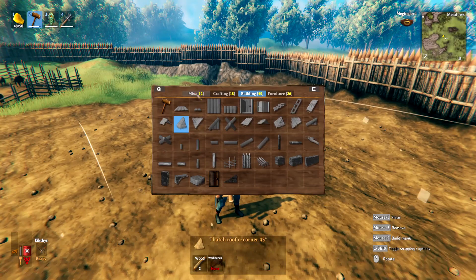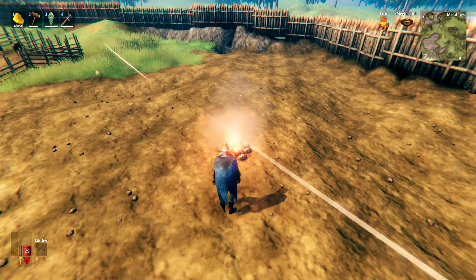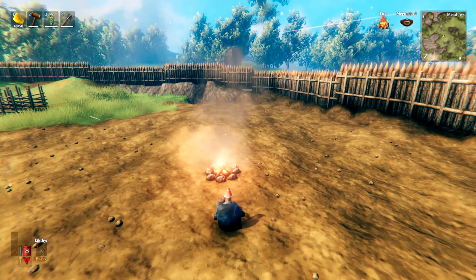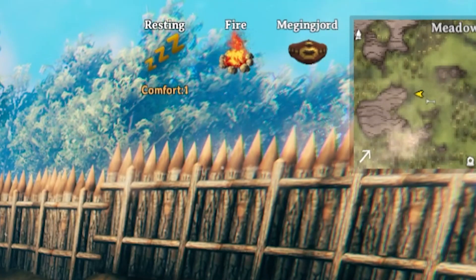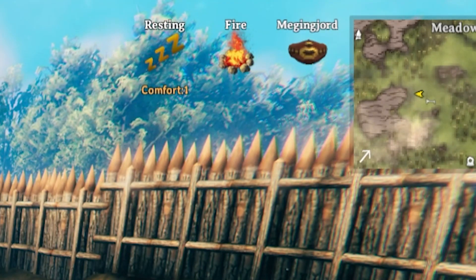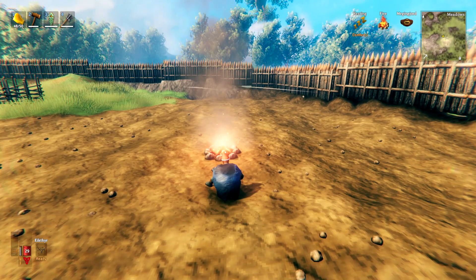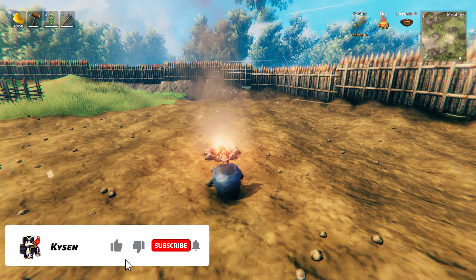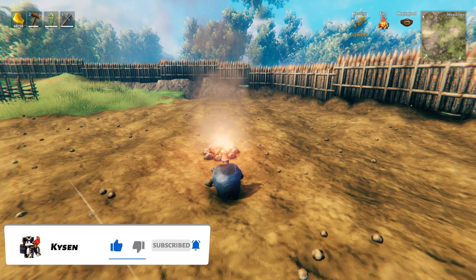We're going to start with the basics. Build yourself a campfire, go somewhere near the campfire, and press X to sit down. In the top right of the screen you'll see resting with a comfort level of 1. This means we have a level 1 rested buff, which adds on to the default 7-minute rested buff — the 1 adds 1 minute, making it 8 minutes.